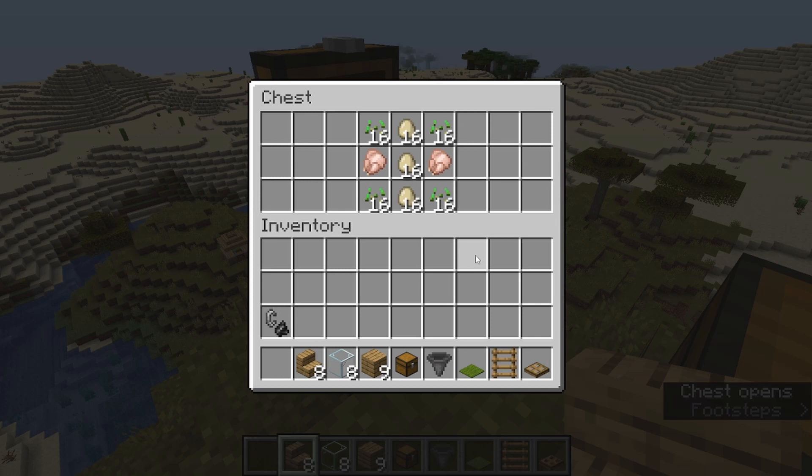Some additional things you might need would be some eggs, or if you want you can try to lead some chickens into the thing, and seeds to make them grow up and all that stuff.